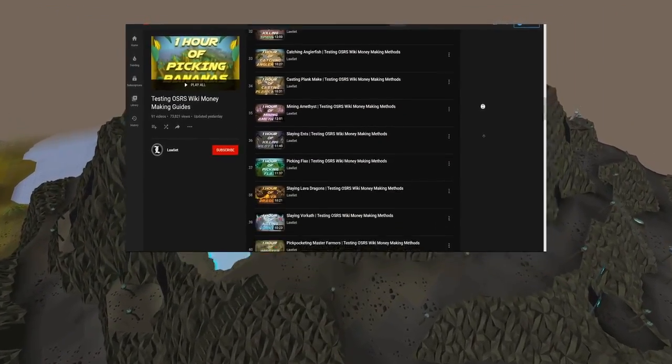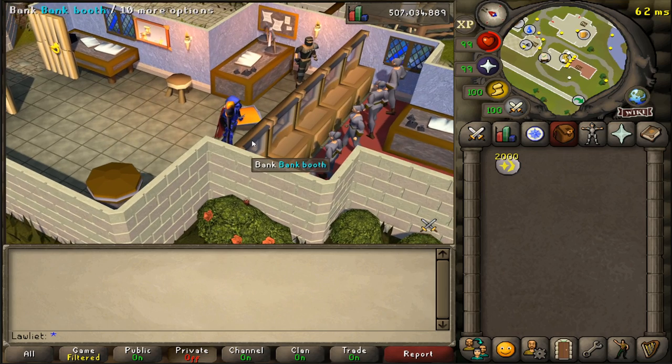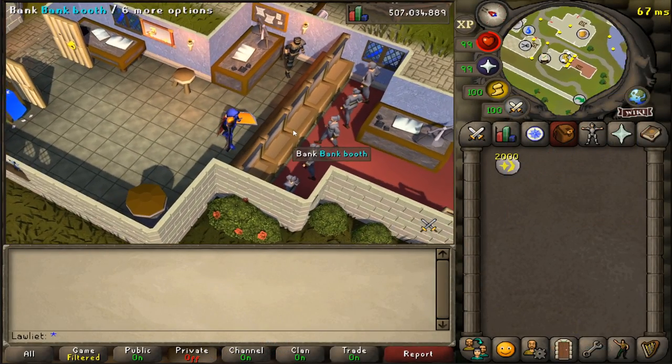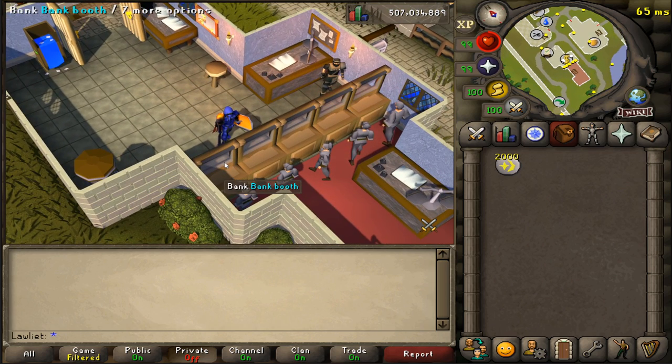Let's get into the video. For today's video, as you already know by reading the title, we will be charging fire orbs. This is actually going to be similar to charging water orbs. They are very close together — the fire obelisk and the water obelisk. The fire obelisk is actually a bit closer so we might be able to get an extra inventory or two of fire orbs over the water orbs, so we'll see.